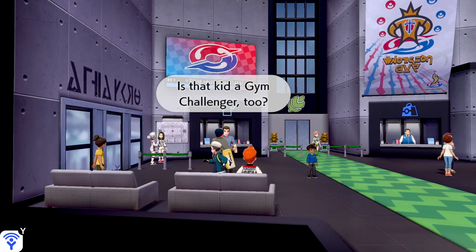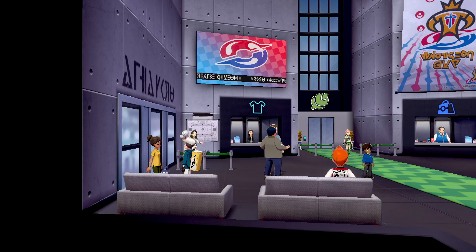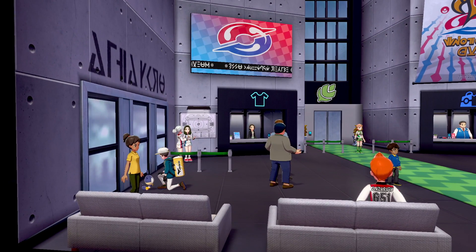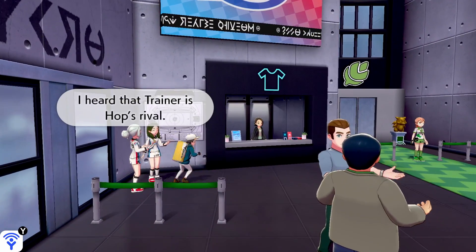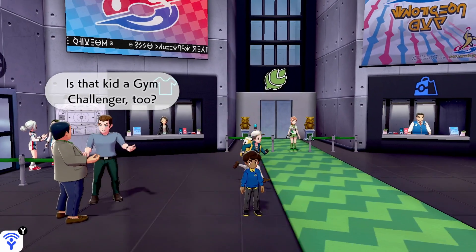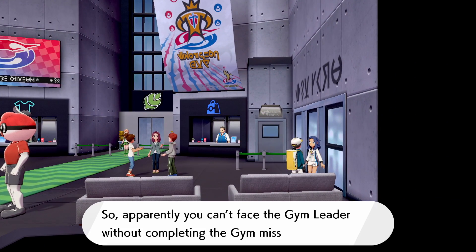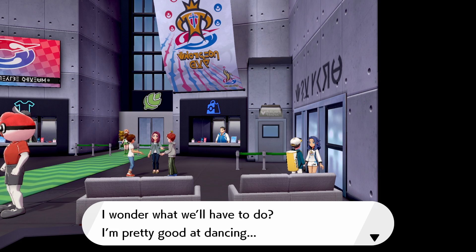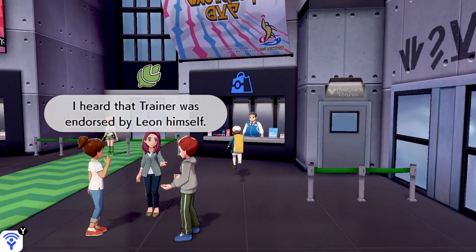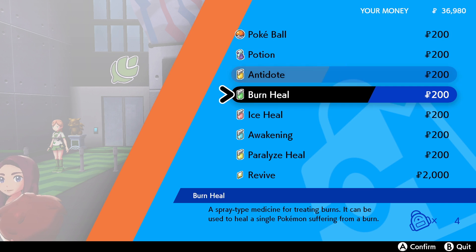Grass-type Pokemon are weak to Fire moves — a trainer notes that, and another kid says he'll remember our name if we can receive a Grass Badge, with a little Blipbug. There are fans all over the Gym Stadiums. Apparently you can't face the Gym Leader without completing the Gym Mission first. There are also Pokemarts at the Gyms so you can stock up on items if you need them.